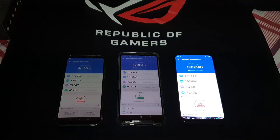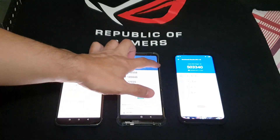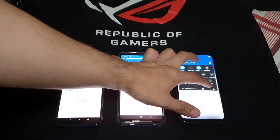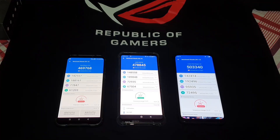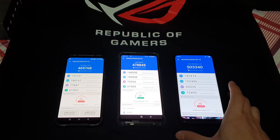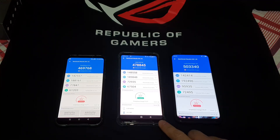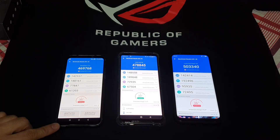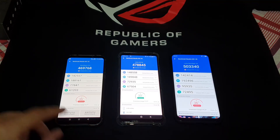Alright, those are the scores. Let's put the brightness way up. And I guess what they said was true — the Red Magic 3S actually broke the 500,000 barrier. It's the winner, big winner here, at 500,003,340. The ROG 2 phone comes in second at 478, and the Black Shark 2 Pro at 469.